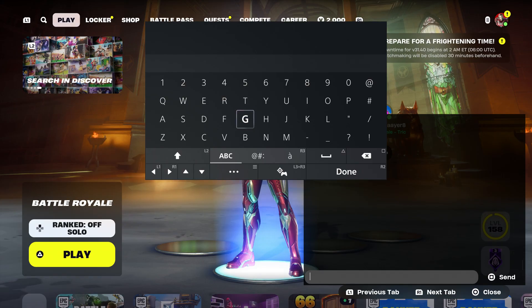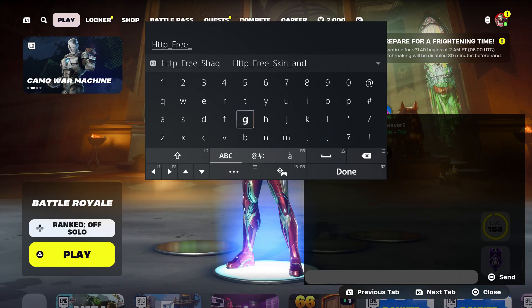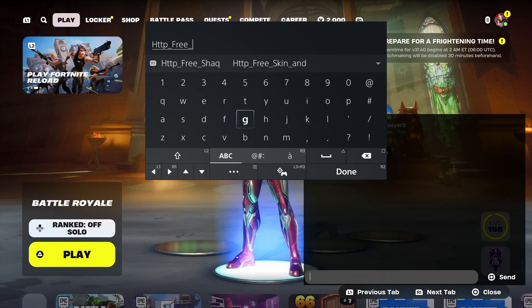Once again guys, at this moment, make sure you enter this code: H-T-T-P. And just to let you guys know, a lot of people are going to do this because they are definitely getting free skins left and right. Put underscore, and trust me, this works with the Halloween Horror Night. It works with everything. So please follow the step.